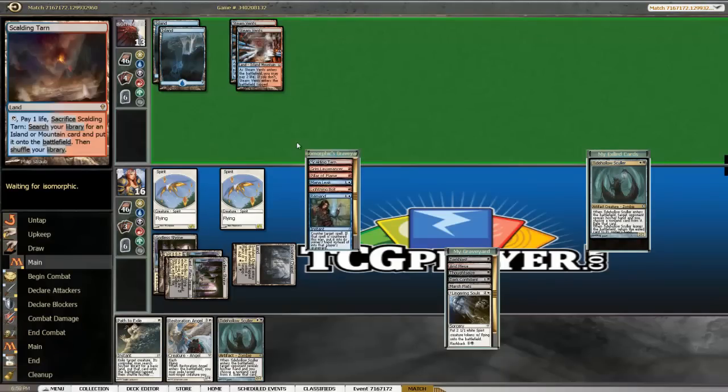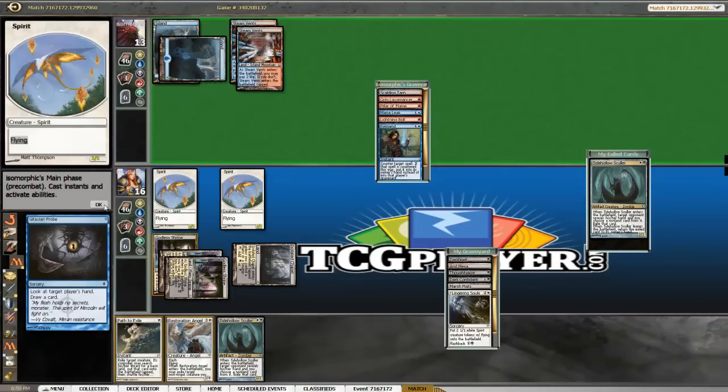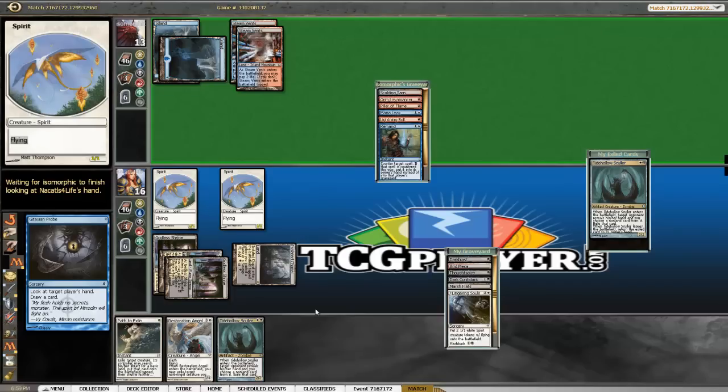That looks like it won't get Snagged. Snapcaster is also a card to consider here. So now he has perfect information on us — we're about to have perfect information on him with our Tidehollow Sculler.